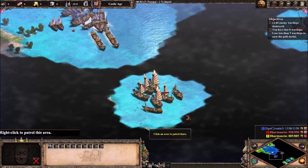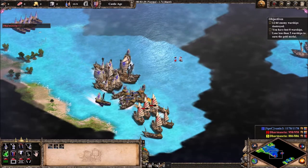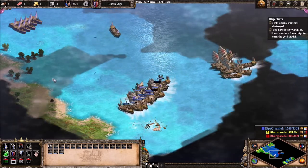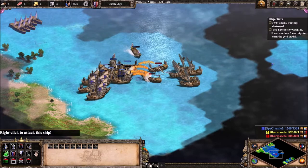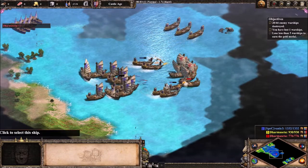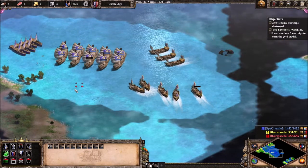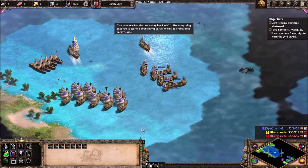You use your fire ships first and your galleys later. You retreat with these guys, send them in, and now you destroy your ships here and retreat. We will try to prevent losses. So now we take stock of these two units — we have lost one warship, which is not great, but it's okay.